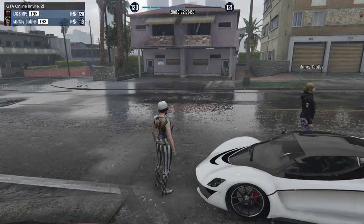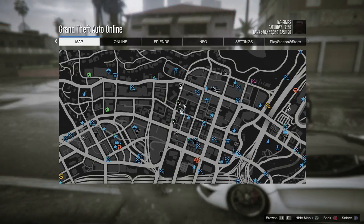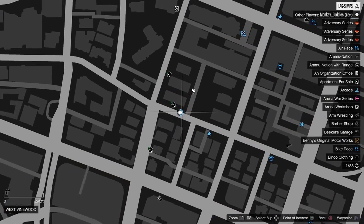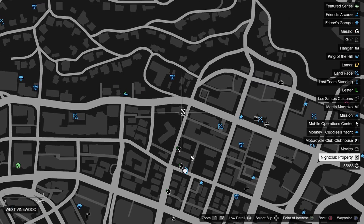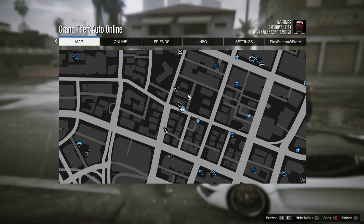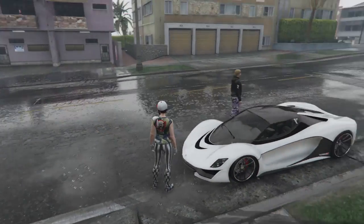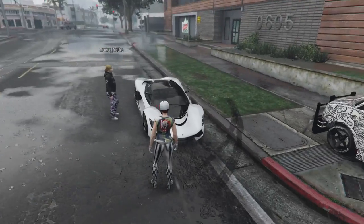Welcome back guys, it's Aaron from Life's A Glitch. Today I'm going to be showing you how to receive and put the nightclub set into its correct positions. For this you're going to need to get yourself glitched out, so I'll put a link in the description below. You're also going to need to have a friend with a modded nightclub set that you want to receive.